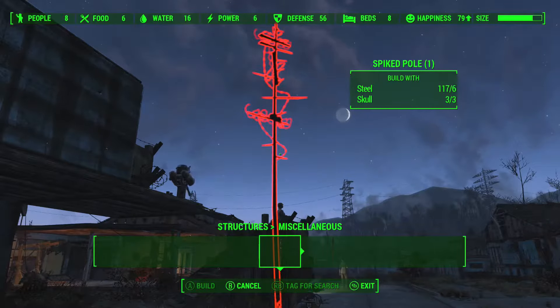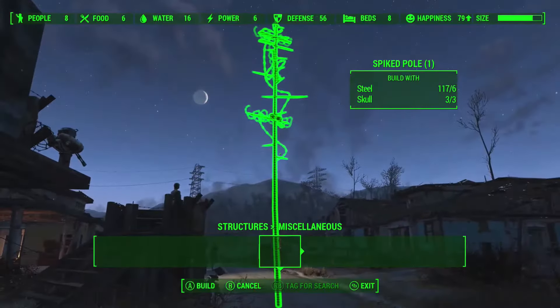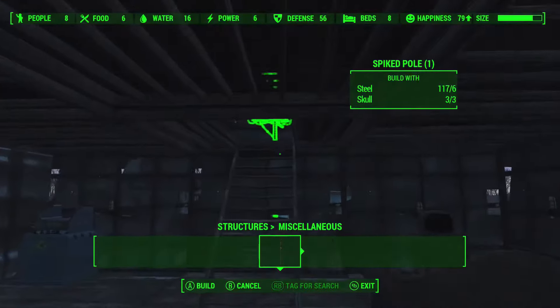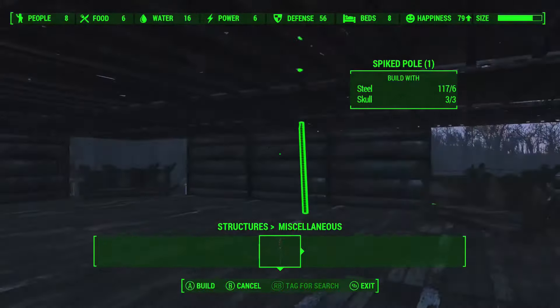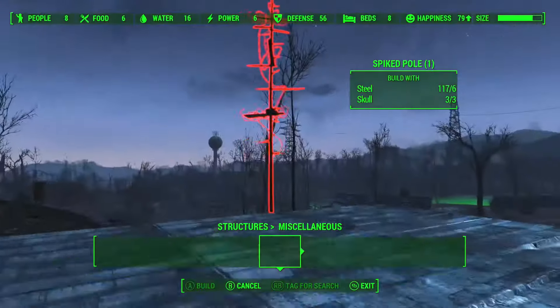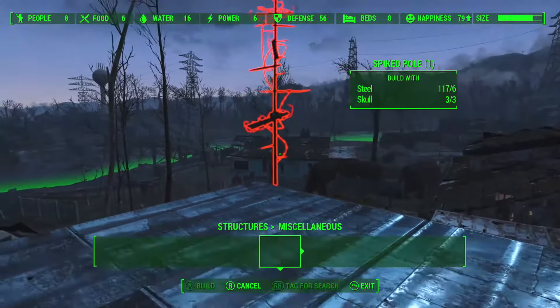What's the point of a spiked pole? It uses skulls. Is this like a 'don't mess with me' kind of structure? Like — yeah, come at me bro, look at these skulls. These are the skulls of the people I've murdered. We're gonna stick them right here on the corners if we can.